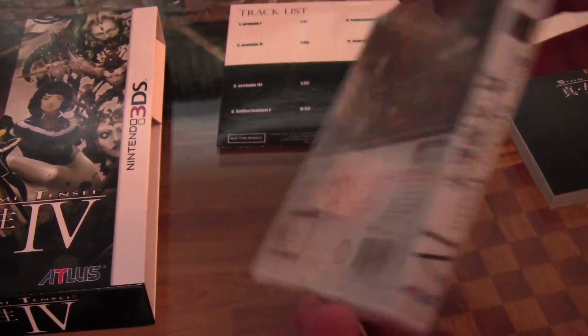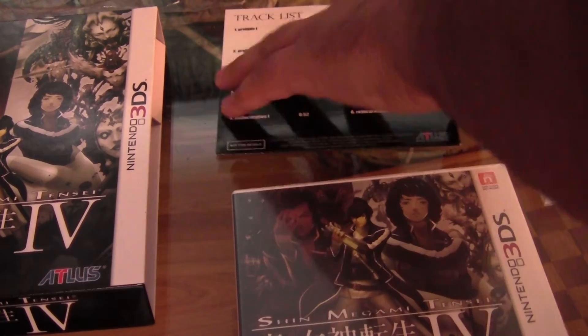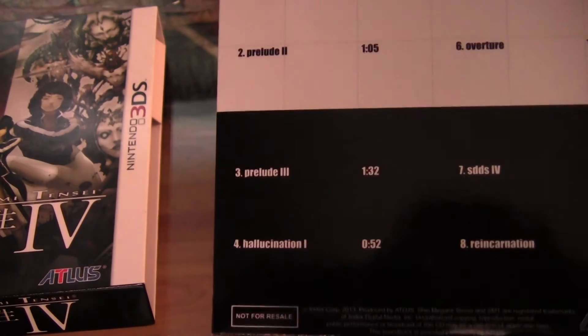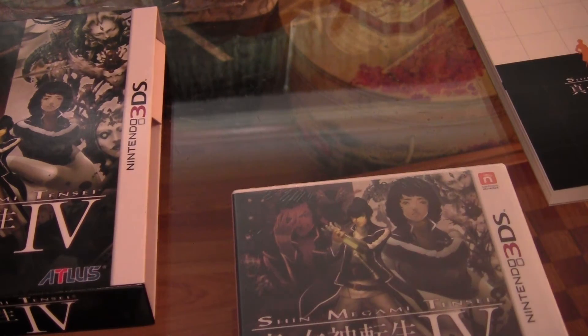So the cover is basically the same as the back and front of the main thingy. Then here's the track CD — it's a track list. Then the CD's inside, covered by a tape thing, just so you can see what the CD looks like.